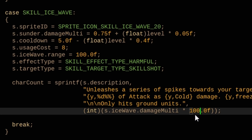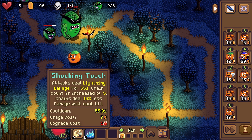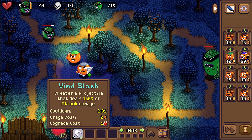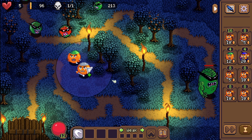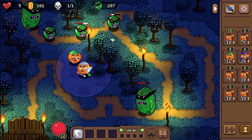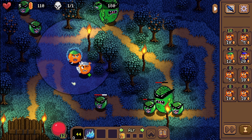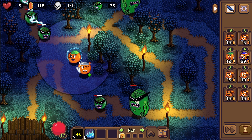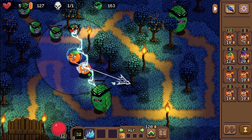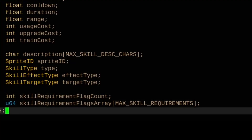Now that we know cost and cooldown, how do we target units? For example, I have shocking touch - if I use it, it gets applied to my unit. But how do I get a target for ice wave? Or for wind slash - if I press Q right now it doesn't work because it's a targeted ability. So I came up with right-clicking on units, and you can see this indicator that allows me to attack with wind slash. For skill shots like ice wave, I created a skill shot indicator inspired by League of Legends that lets me fire the skill in a direction.